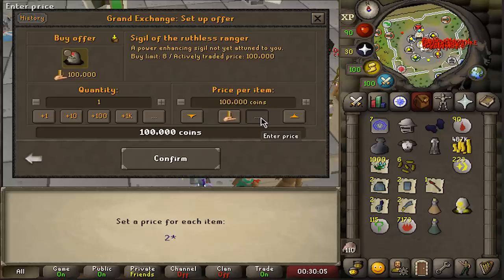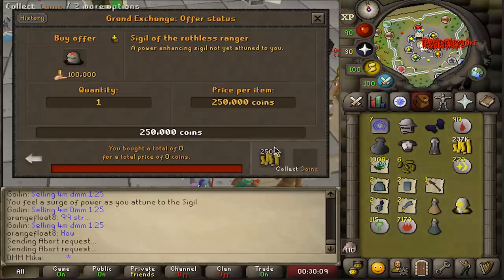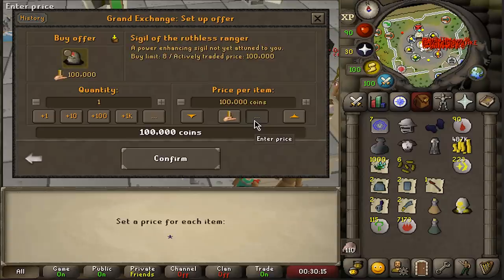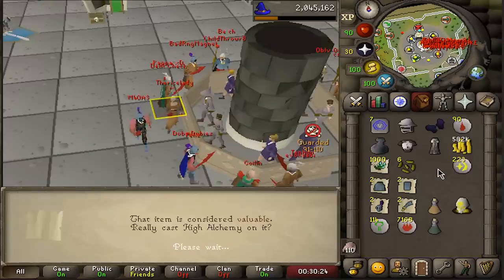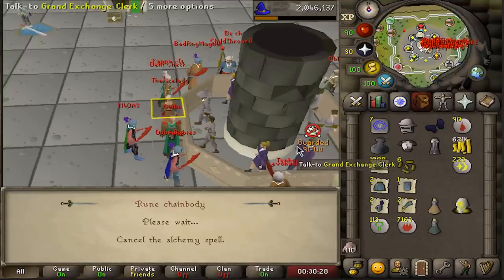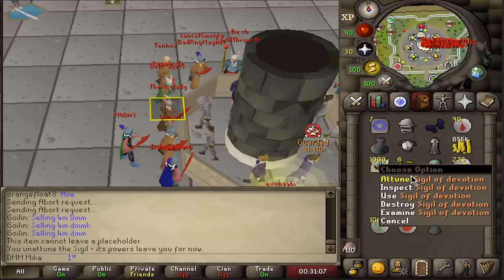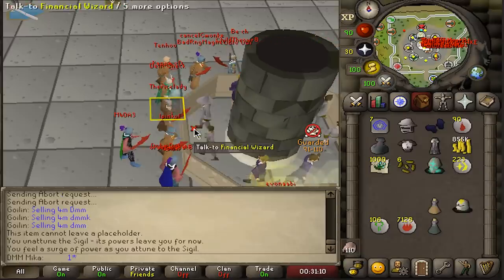I don't know how much it is — it's a really big stretch and there don't seem to be any on the market. I'll leave a buy order in for 101k, but since we're okay on money I'll just buy more chins and use sigil of consistency instead, which isn't perfect but will do the job.